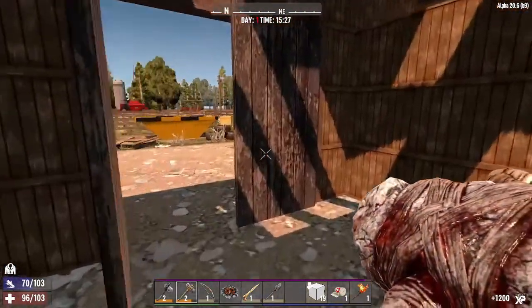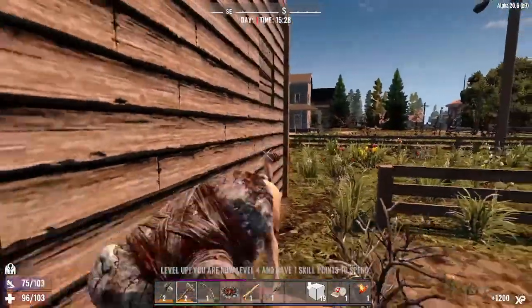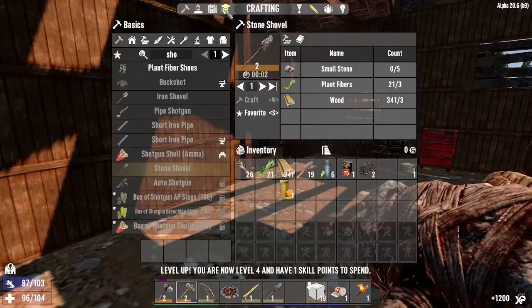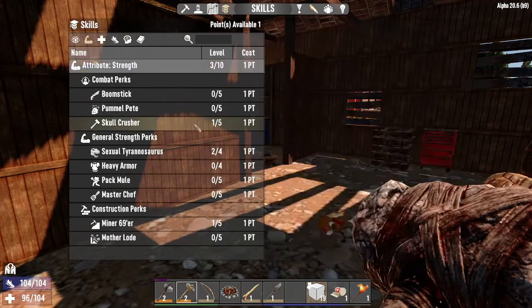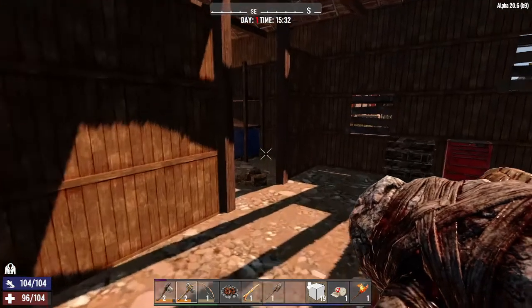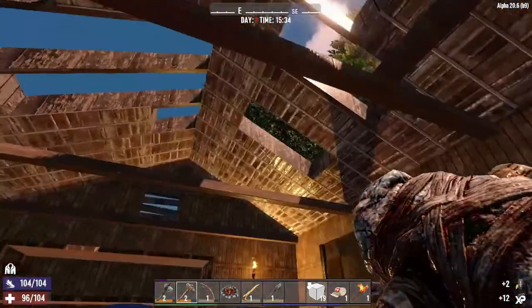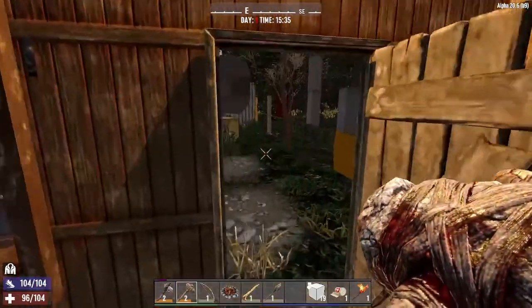Sounds like we got some movement out back. Level four. So we went into Miner 69er. The next one will be Skull Crusher. Any easy loots here? No — stuff we can come back for. No dog.